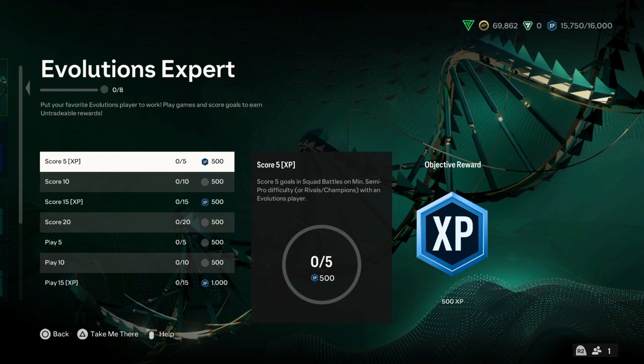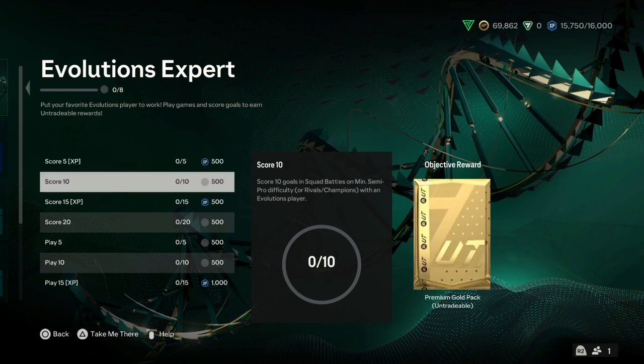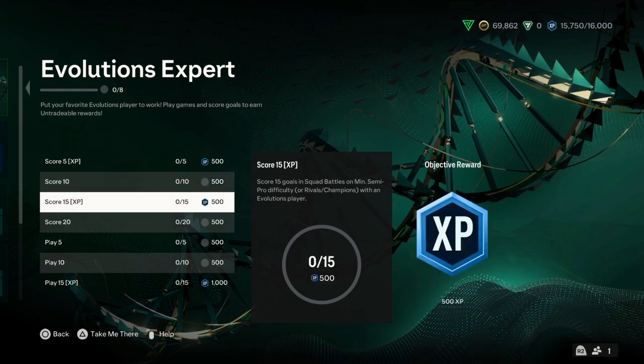So basically, you must have an evolutions player. For the first objective, you must score 5 goals using an evolutions player. For the second one, you must score 10 goals. For the score of 5, you may earn as well 500 XP. And for the third objective, you must score 15 goals using an evolutions player.